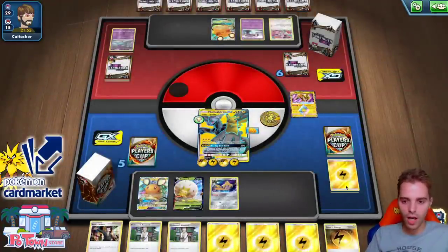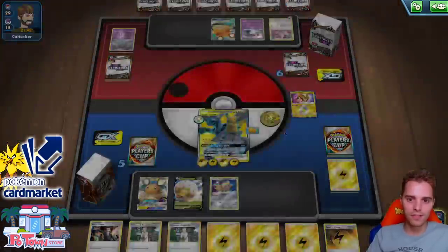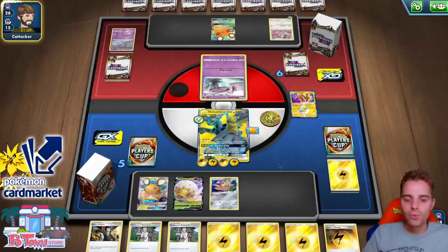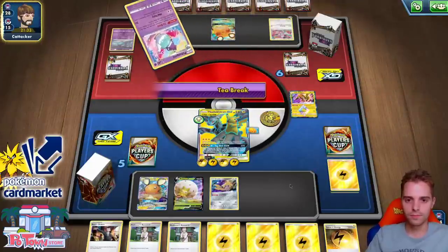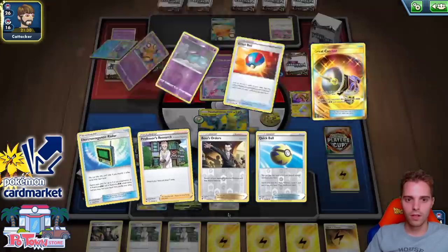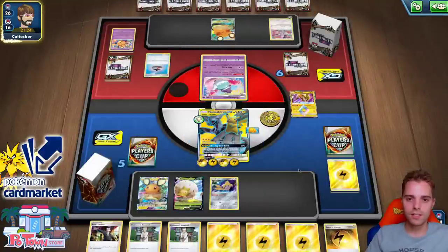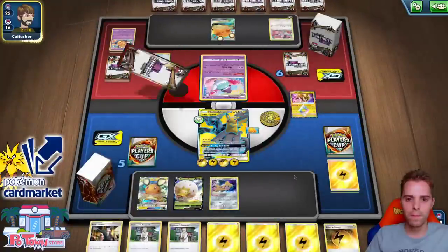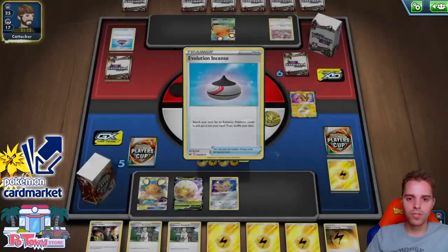This guy can two-shot. We can Boss's Orders onto the Dedenne and use Galarian Zigzagoon ping — prize race wise we could still be okay. Here comes Polteageist. That is five Pokémon in there with the Mad Party attack. Evolution Incense — definitely taking down that Dedenne. Also want to find my Vikavolt. Galarian Mr. Rime. Using the Tag Bolt GX at one point would have been awesome, but all of our energies are typically in our hands.